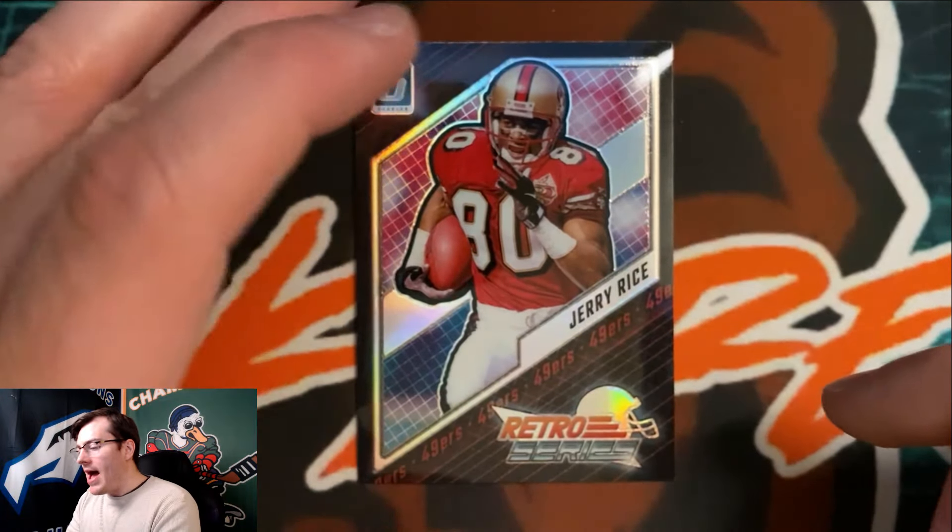Final thoughts: not really thrilled with the pink parallel box overall. In terms of cards I'd want to hit, the pink box had the silver Hendon Hooker and Jim Kelly. But for sheer beauty of insert parallels, the second box with the blue scope was the winner. Let me know in the comments which one you think was best out of all three. Thank you all for watching — this is Joking Scarecrow with a K not a C, see you next time!